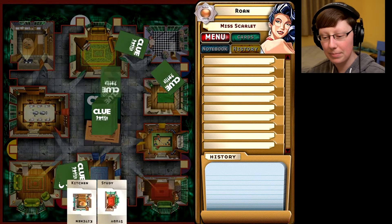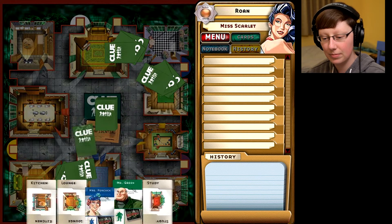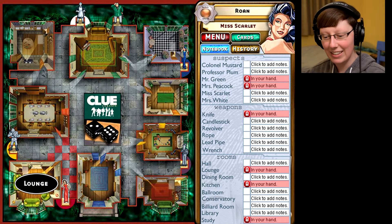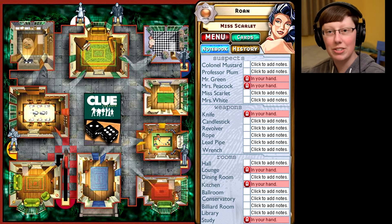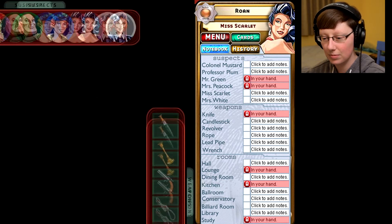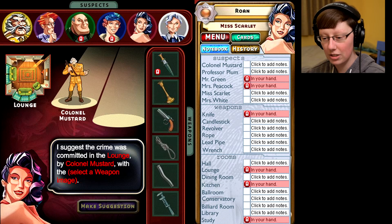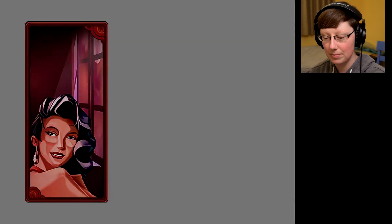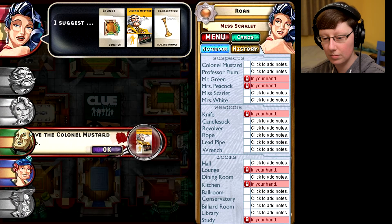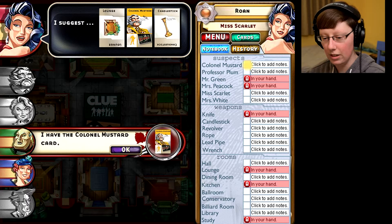This will probably be a pretty quick game. Okay, I got at least one weapon. Let the game begin. The only place I can go is the Lounge, so I'll do it just so that I can make a suggestion. Let's go with Colonel Mustard and Candlestick. And you have it. Alright.